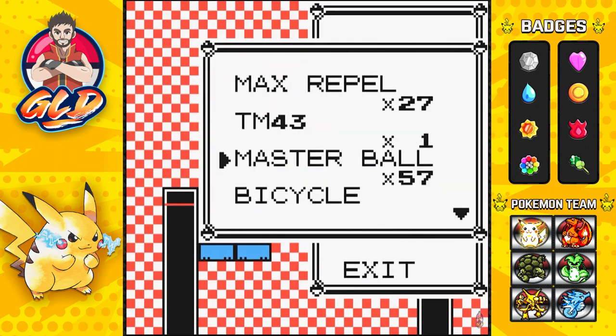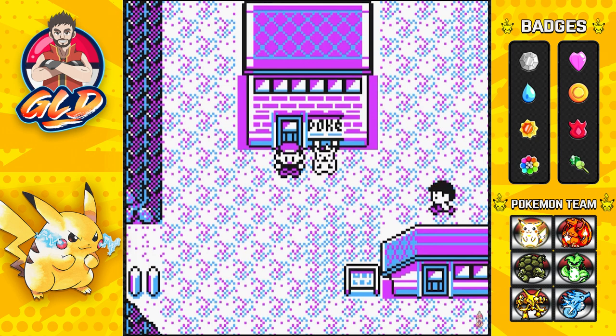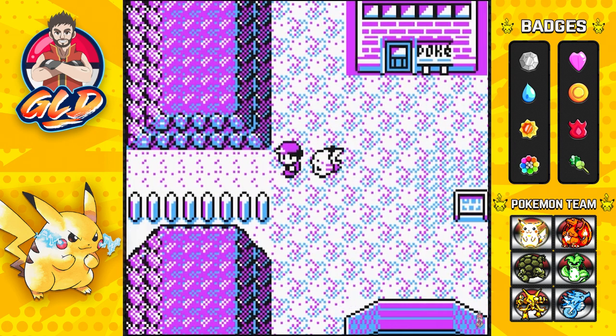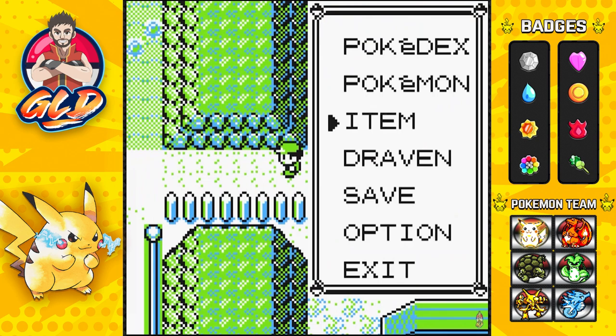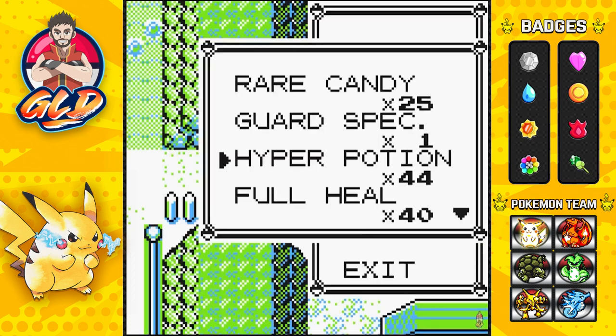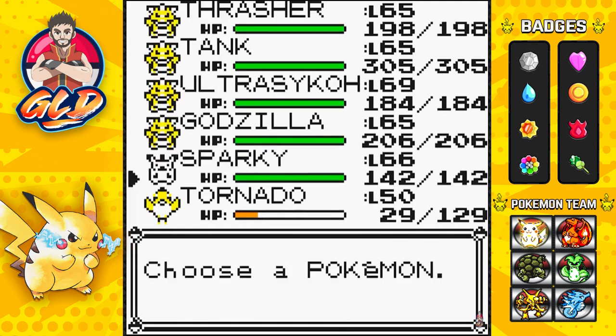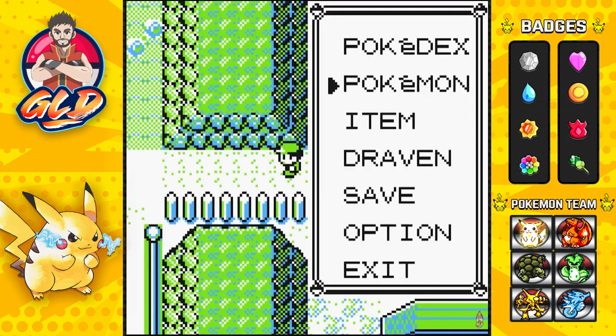Now use the Escape Rope to get back to Lavender Town, and make sure to heal your Pokemon there for this to actually work. Here we are in Lavender Town. Now all you need to do is go back to the same route and the cheat will activate. Professor Oak will have five Pokemon. As you enter the route, the Start menu will turn on by itself — this is the last time you can do anything with your Pokemon, so I'll switch them out since I know what Pokemon he starts with.